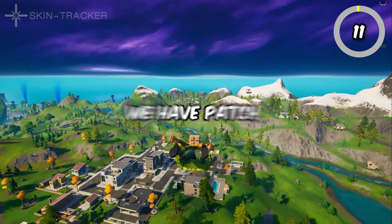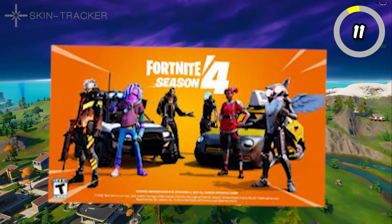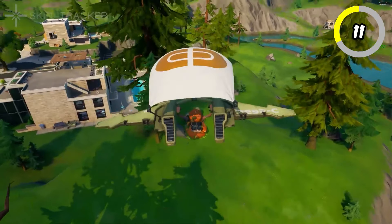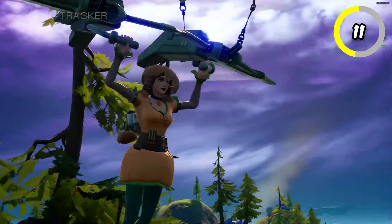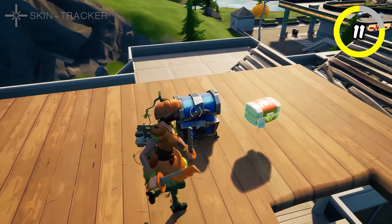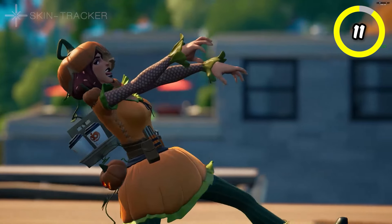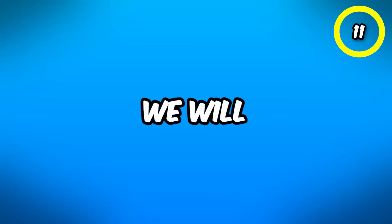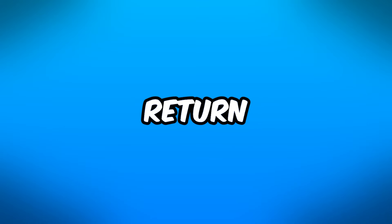Back to the pumpkin skins, we have Patch, which also came out in Chapter 2 Season 4. This skin is pretty unique because it's not a default skin inside a pumpkin outfit — it's similar to Patch Patroller but stands out a lot more. This skin is actually wearing a pumpkin instead of a themed outfit, which makes it even cooler. We will most likely see this skin return pretty soon.